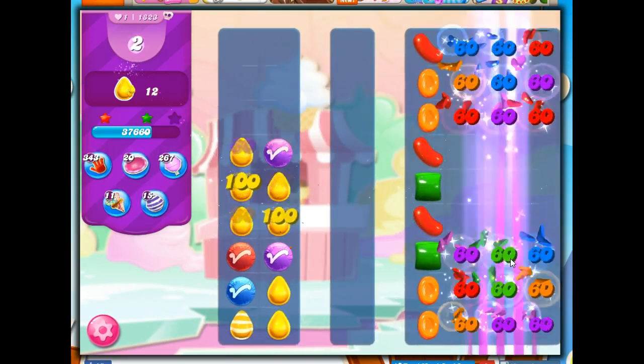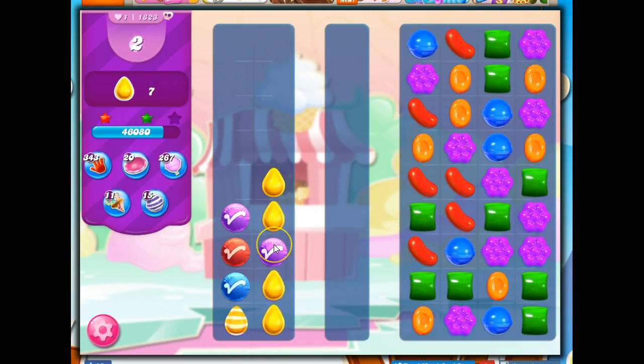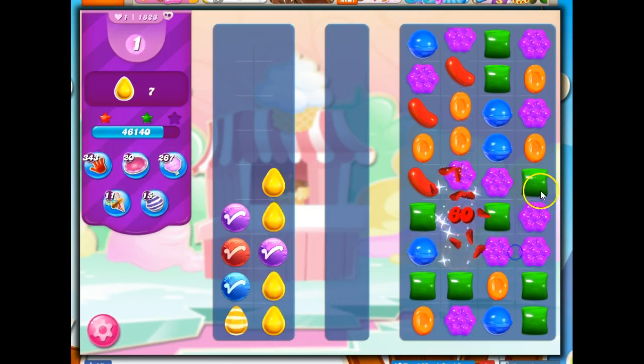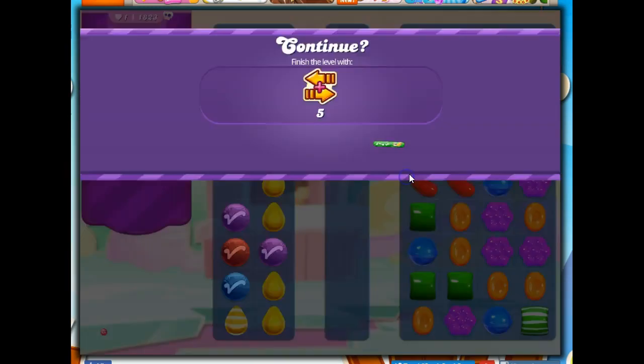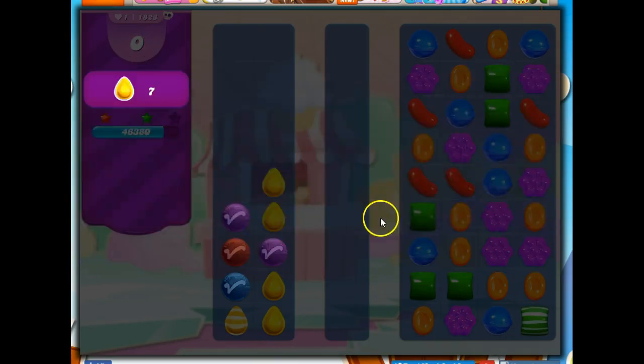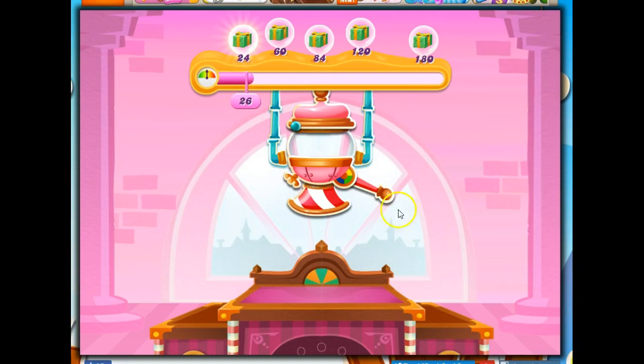We got closer on this one. Taking this out isn't going to help — I've only got two moves. Just trying to make a cascade here. So we got closer, we know we're on the right track. I made some better decisions and probably got a little bit more luck. Let me pause the recording and I'll meet you back here when I've got more lives.